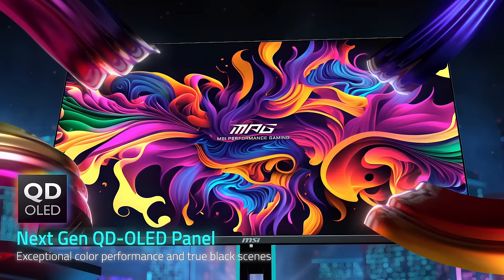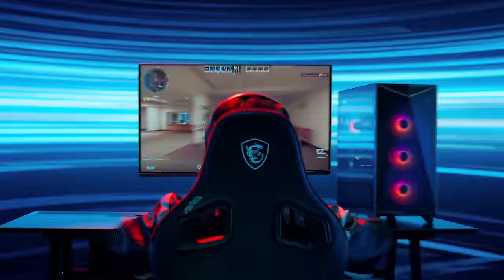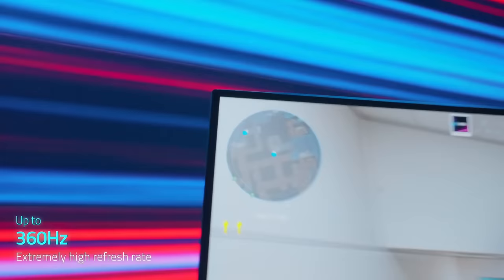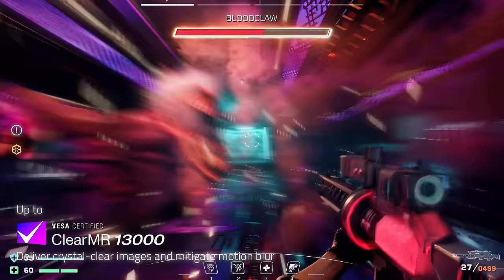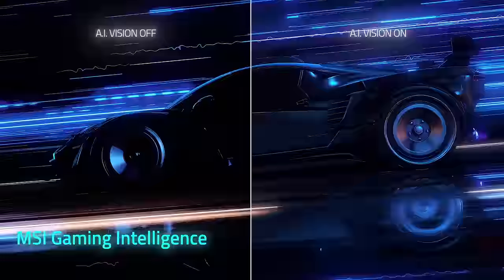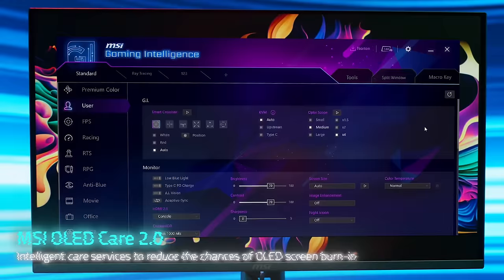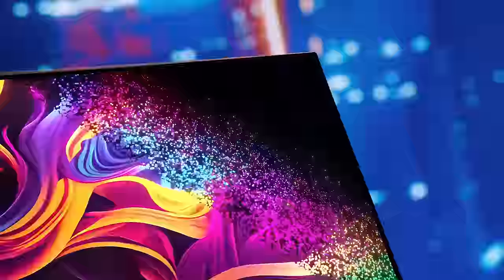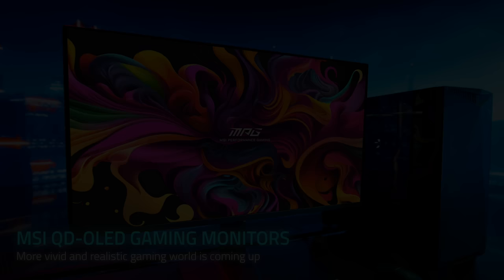Digital Foundry is proudly sponsored by MSI's new range of next-generation QD OLED gaming monitors. Available in two sizes — 32-inch 4K 240Hz and 27-inch 1440p 360Hz — these are some of the best monitors we've ever tested, with incredible motion clarity, 1000-nit HDR highlights, OLED burning protection, AI features, and genuinely game-changing performance. Check the video description below to learn more, and for UK viewers, enter to win an MSI MPG271QRX 360Hz QD OLED.